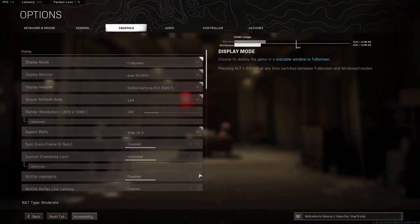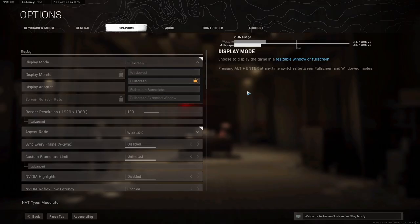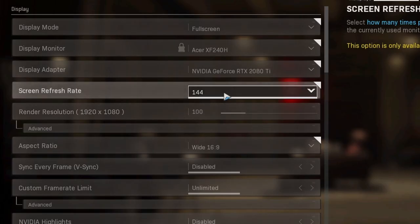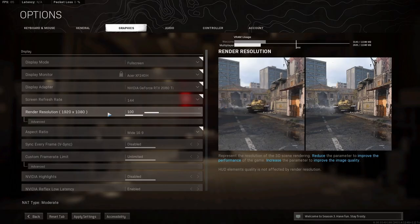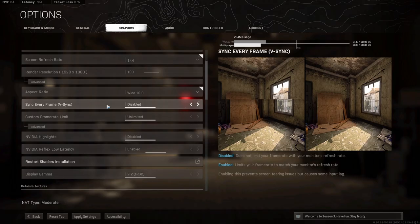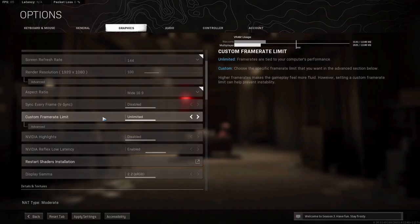Now that we have Warzone open, head into Options, then the Graphics tab. Display mode: I run Full Screen personally to get the max refresh rate on my monitor. Screen refresh rate: make sure it's set to the highest possible — I run 144. Render resolution: set this to 100 every time you start the game, as Warzone is notorious for not saving settings. Sync every frame — essentially V-Sync — you want that disabled. Custom frame rate: set this to Unlimited. I'll show you a program at the end of the video to limit frames, as the in-game limiter is known to increase frame times.